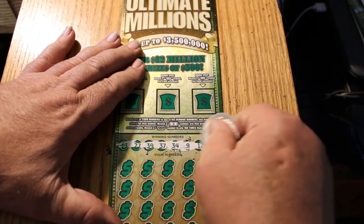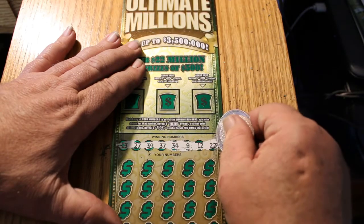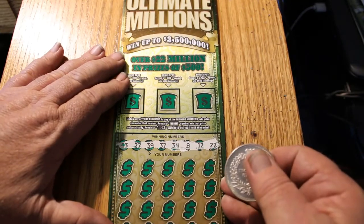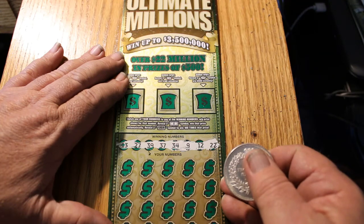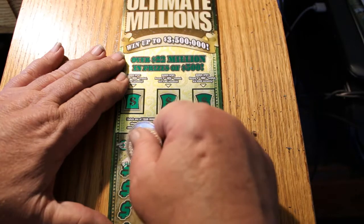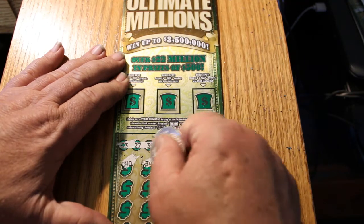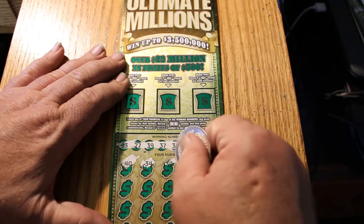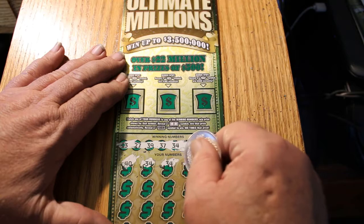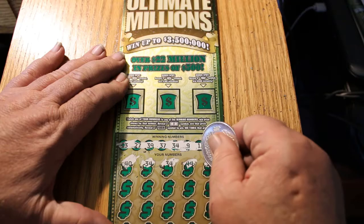Obviously we're looking for a boom. A little boom is $100; anything above that is a big boom. Our numbers are $13, $27, $39, $37, $34, $9, $12, and $22. We've got a $40... $34 — got a match there, that's a good start. Another $34 match. $44... $12 — yeah, we've got a $12. Three matches. I'm liking this ticket already.